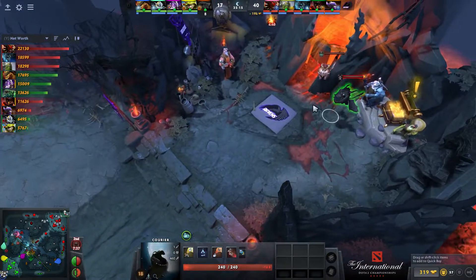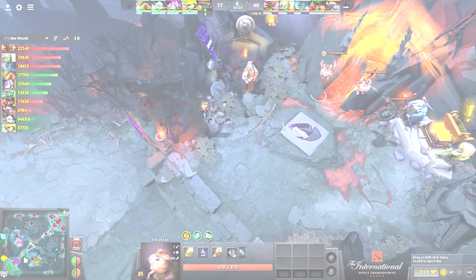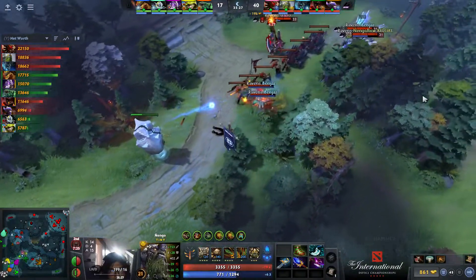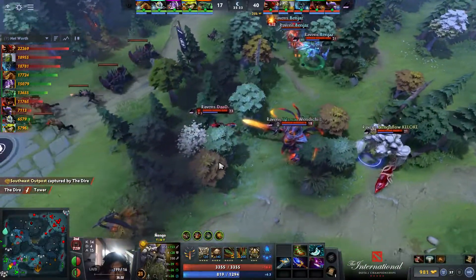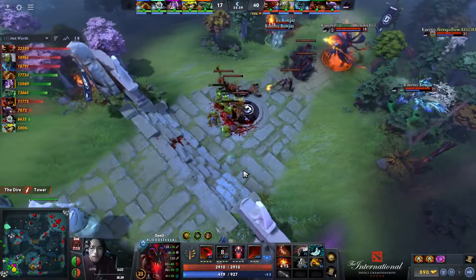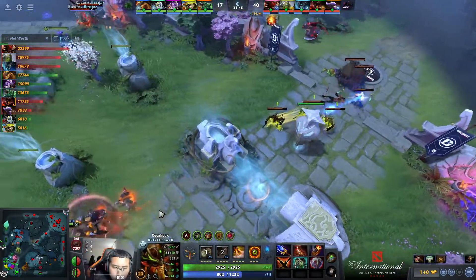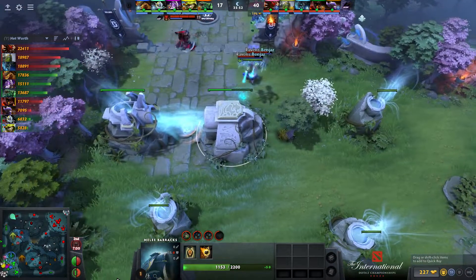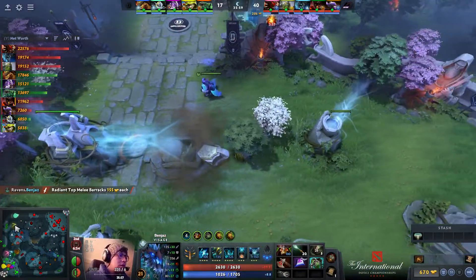Nothing on Keira either — maybe just flop the Yoga Seal Totem at him. You've even got a reliable form of Break now with the Silver Edge. This is going to be a difficult defense from Dreamers — 20,000 deficit, 4% win probability. They're not even anywhere near a potential double Ravage — in fact Lissex is even queuing up a Helm of the Overlord, so they'll have to make do with only one Tide Hunter ultimate.